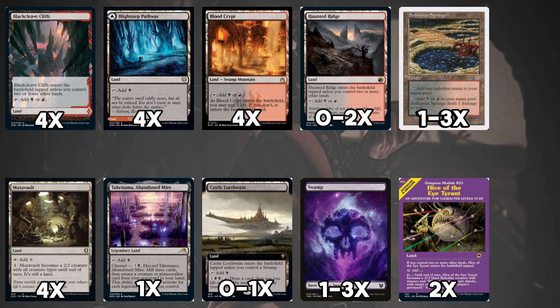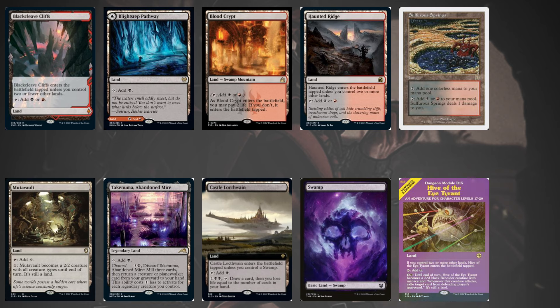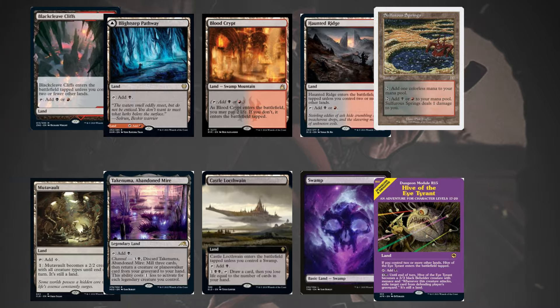One benefit to Sulfur Springs over Haunted Ridge is that you can pay life to equalize your life total with your opponent for Preacher of the Schism to give you both benefits of its attack trigger, though the downside is paying life for colored mana in aggressive matches. Lists seem split on utility lands, with most 26-land lists favoring a single copy of both Takenuma and Castle Locthwain, while 25-land lists cut the castle. Hive of the Eye Tyrant rounds out the creature lands alongside Mutavault as a 3/3 menace body that can exile something from an opponent's graveyard.